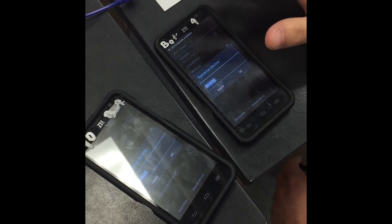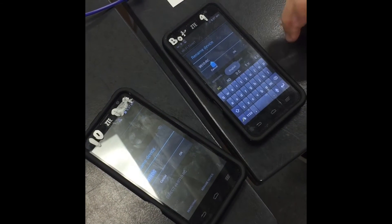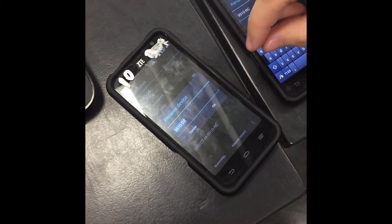The phone that you decide is going to be the robot controller, you're going to name it your team name followed by a dash with RC. And the phone that you decide to be your driver's station is going to be named your team name followed by a dash DS.